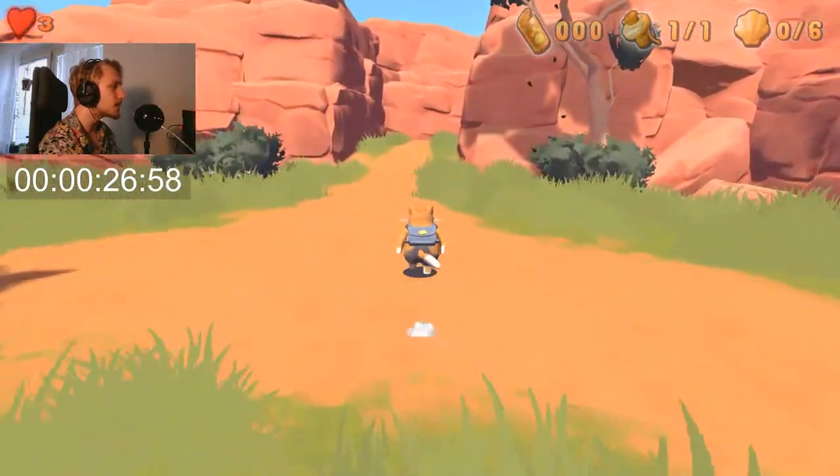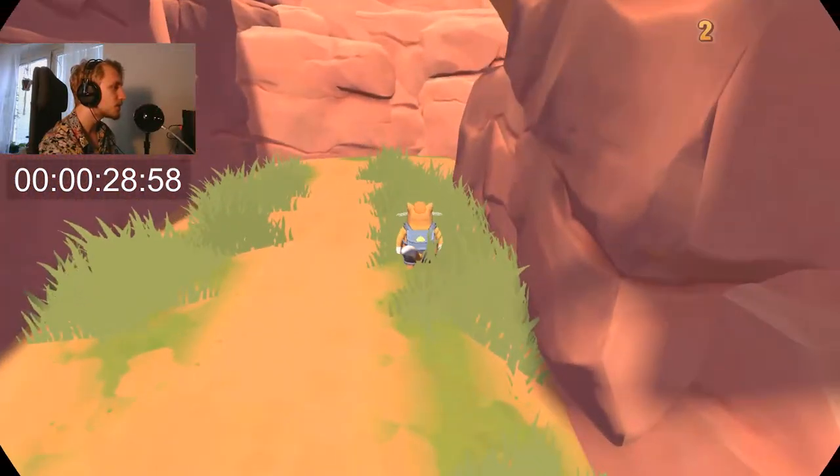We've got the first one, and now we're heading to the second course where you get the two other mechanical parts. The order in which you get them really matters because you can save a lot of time by taking the one on the mountain before the one on water.